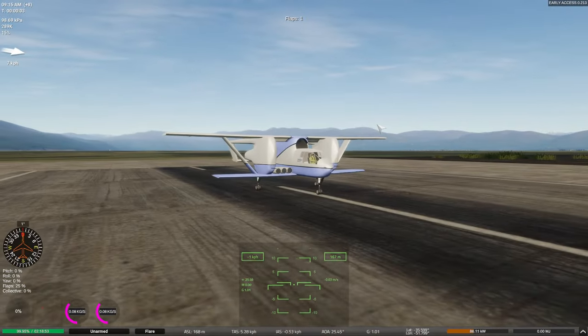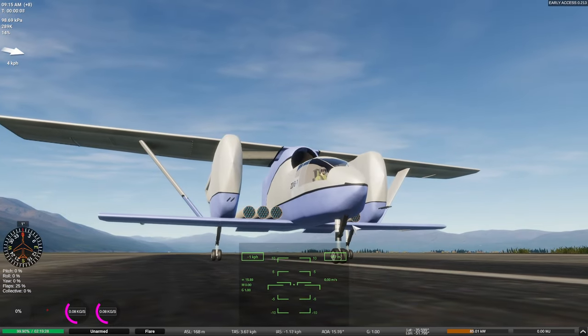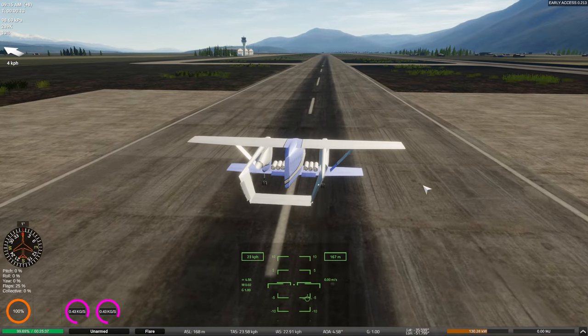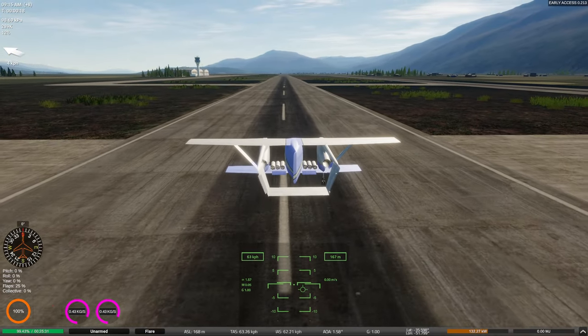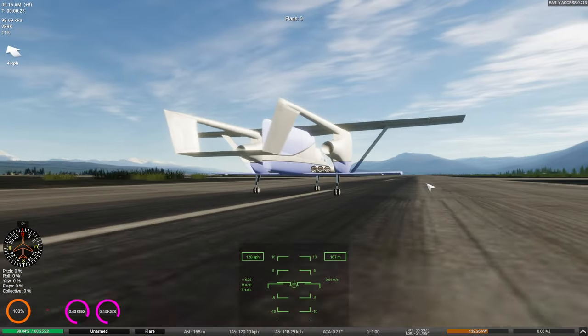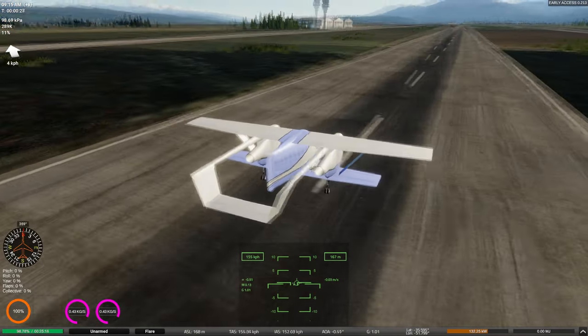Starting with this one — I've since worked out how the steering on landing gears works in the new update, but I didn't when I did the stream, so this doesn't have any ground steering. We'll just give it a lot of left rudder. It actually takes off better without the flaps so we're just going to leave it without.